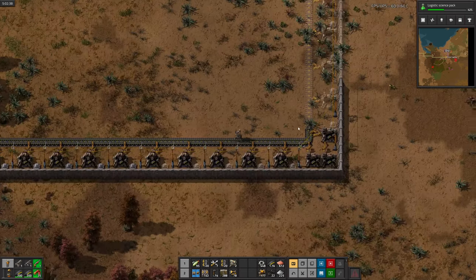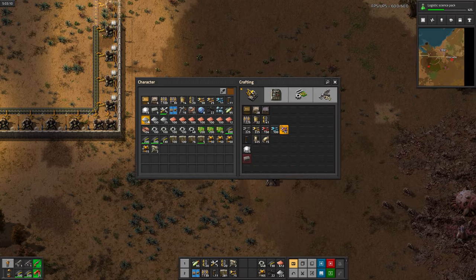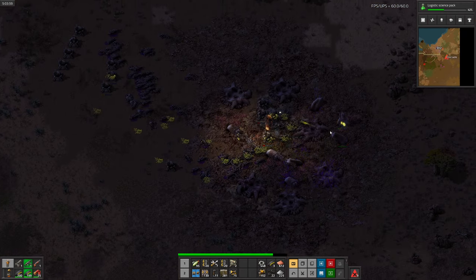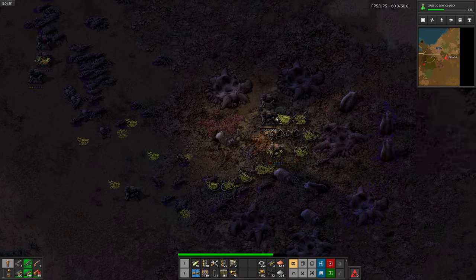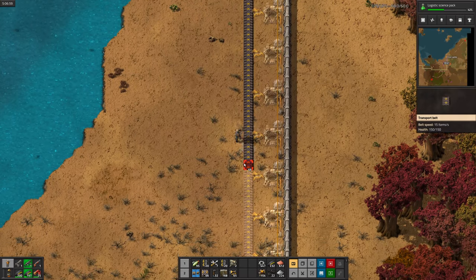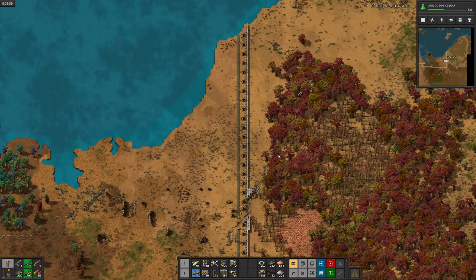Almost done with the wall now, but there's a little biter nest off to our east I've got to take care of first. There we go. Back to building the wall. There we go. Oil patch is now defended.